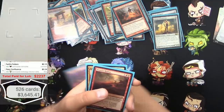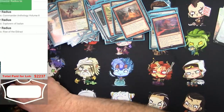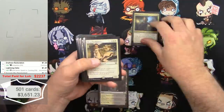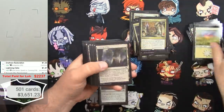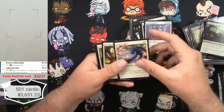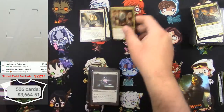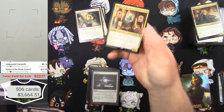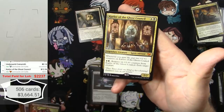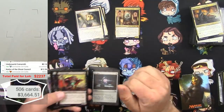Fiery Confluence - $9 there. Karlov of the Ghost Council - $12. Karlov of the Ghost Council, legendary creature spirit advisor: whenever you gain life, put two +1/+1 counters on Karlov. Pay black and white, remove six or more +1/+1 counters from Karlov and exile target creature. Get rid of what you don't want from the board - that's a winner.